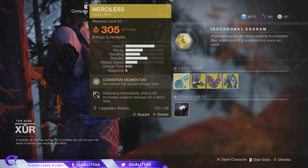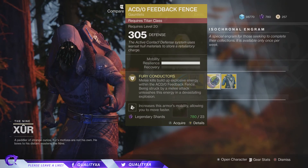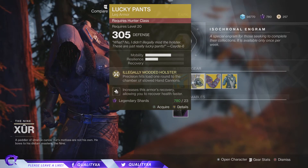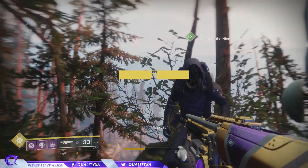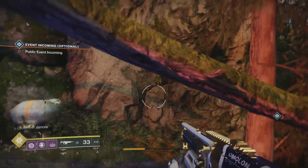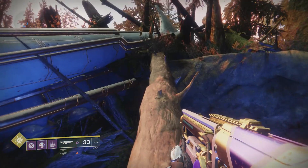What I recommend this week: definitely that fusion rifle — the Merciless. If you're a Titan, the ACD/0 Feedback Fences are pretty decent, and maybe the Lucky Pants if you're a hand cannon user. That's pretty much the video. If you enjoyed, a like is much appreciated — 20 likes would really make my day. As always, peace out and I hope you enjoyed.